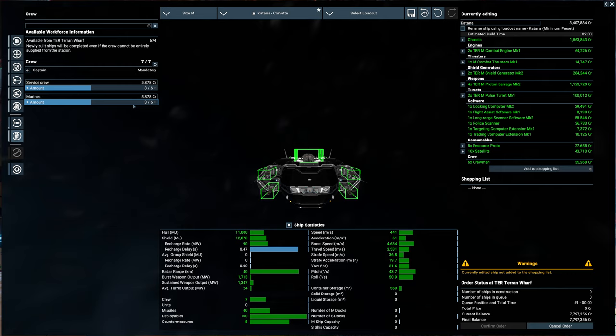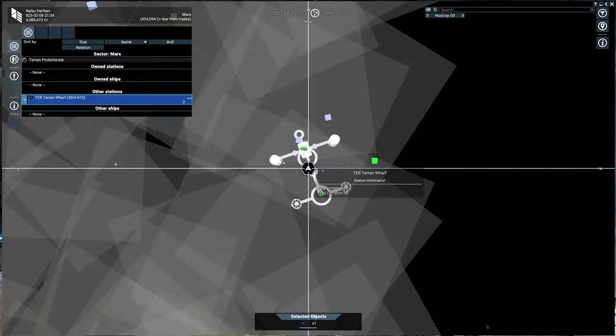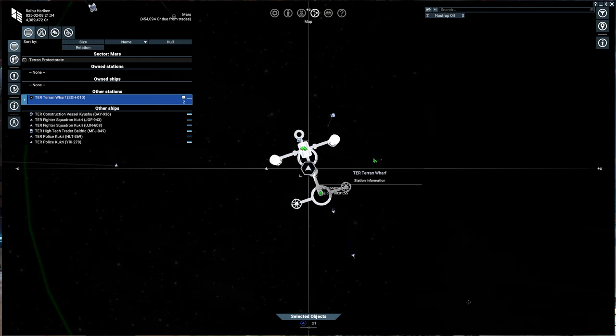We're looking at about 3.4 million for this, which is really not a bad deal — compared to what a fully decked-out Falks Frigate would cost. And if you put mesons on it, it'll be really expensive. But we're going to start out with the Proton Barrages. Let's get that ordered. Confirmed, and it's building right away. Love the Terran economy — things build very quickly.